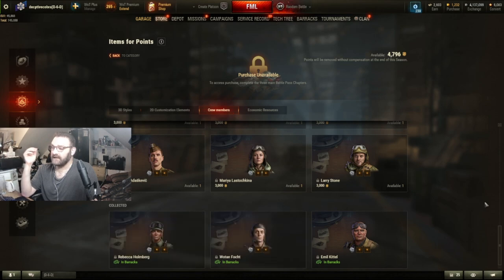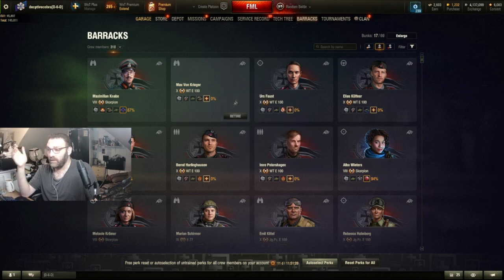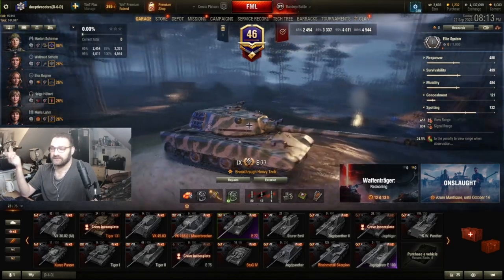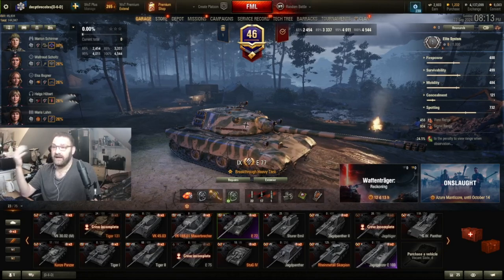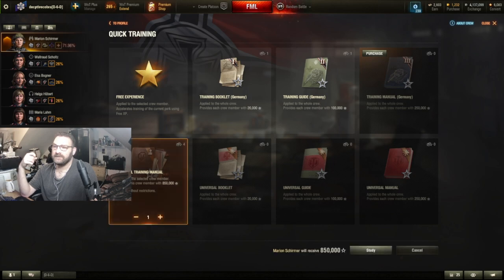They are a one-time purchase — you cannot purchase more than one. I do have Max von Krieger but he's only for the Predator. The commander came with the battle pass, and the rest of the female crew came from completing the campaign missions. I then spent a few skill books to skill them up.